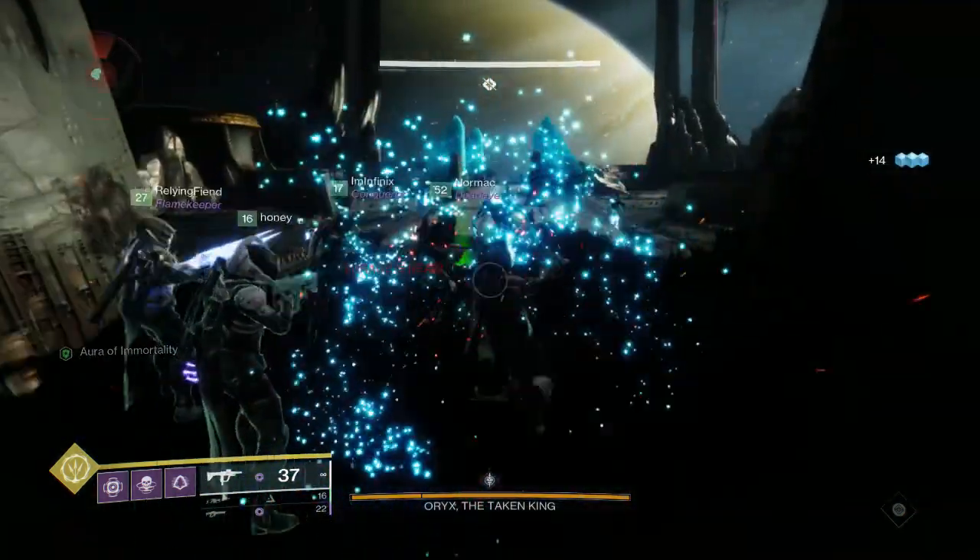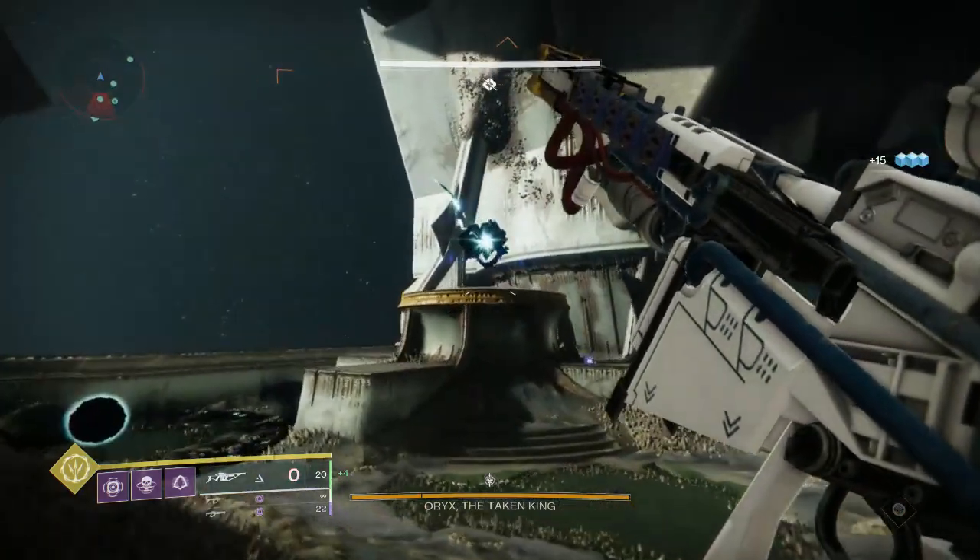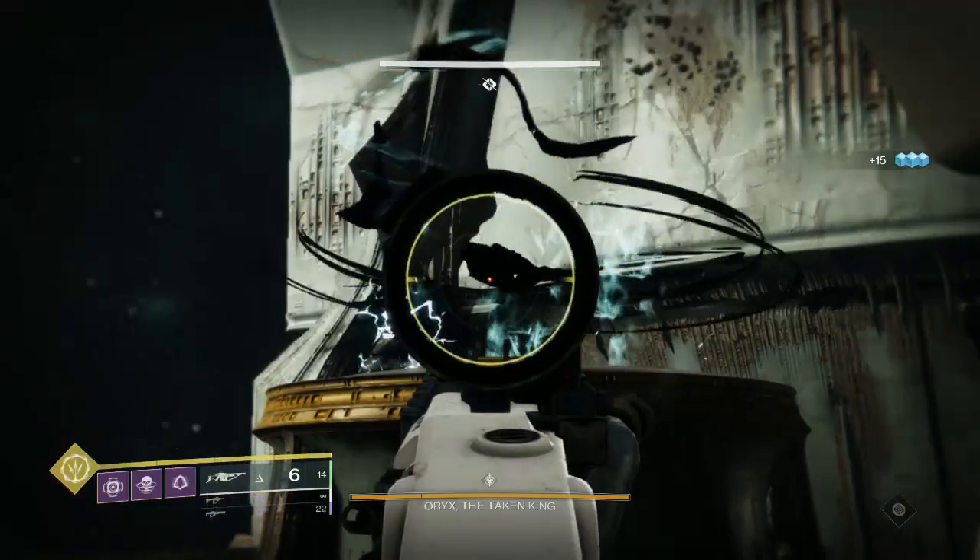Everyone watch your plate. If there's a Blight spawning, immediately kill the Knight. Blight — kill all Knights. Kill Knights. Fast as possible.